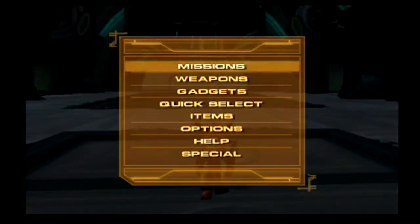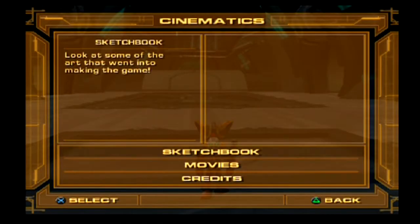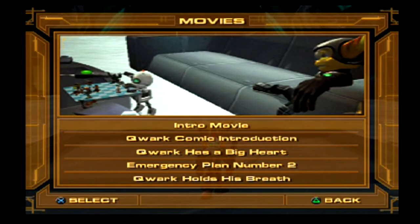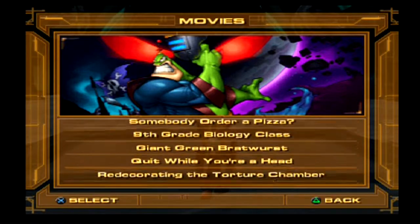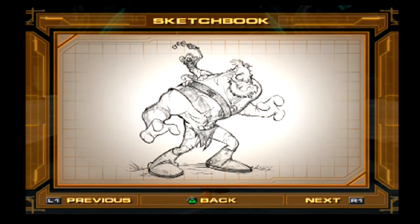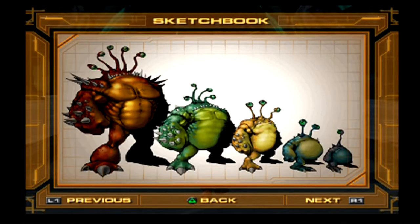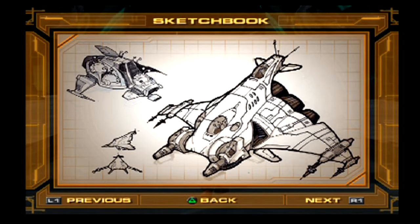Now let's look at the other things — skins, cinematics which are just the in-game cutscenes, and let's look at the sketchbook. Here's Quark with Scrunch, some Tyranox concept art, the different Tyranoid concepts from one eye to five eyes — good thing we never run into five-eye Tyranoids. And here are different designs of Ratchet's ship.